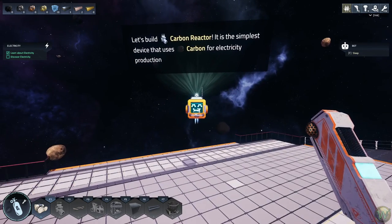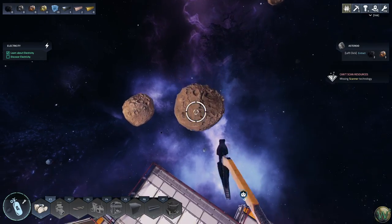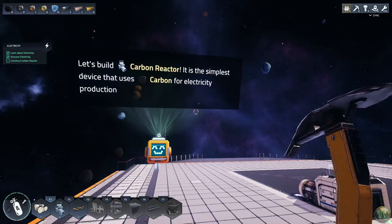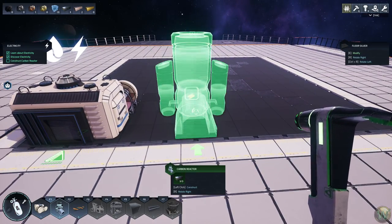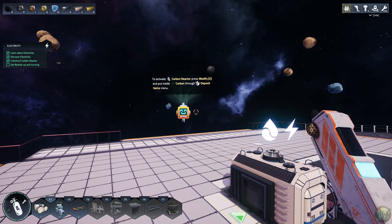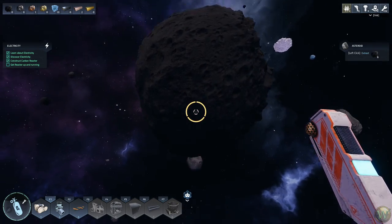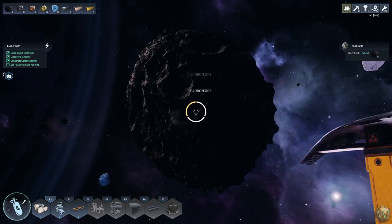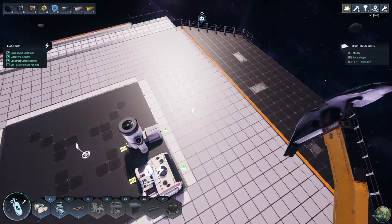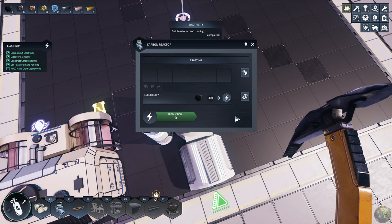Let's unlock electricity research and build a carbon reactor. It's here on the F1 menu. I'm going to put it next to the oxygen generator. To activate the carbon reactor, press E and put carbon inside through the deposit items menu. I should have just mined carbon to save myself time, but let's get six carbon out of this asteroid and start with that.